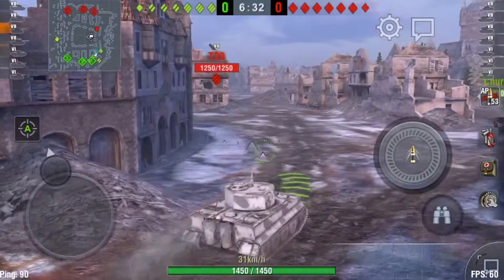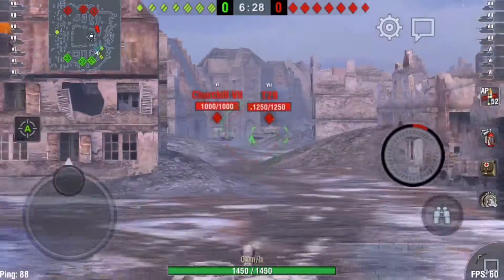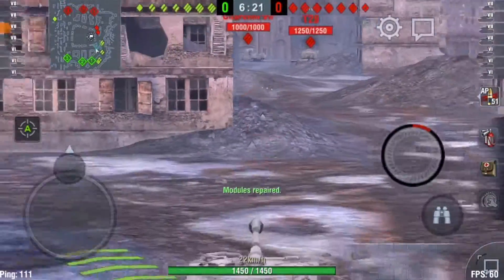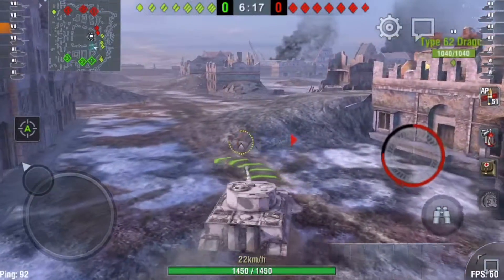Quickly get the T-29 spotted. Let's see if we can get a shot into him — we cannot. They're shooting at us. They bounced off us, but I think they hit our track, which is why I missed that snapshot. It's okay — we're going to flank them because our entire company is going around the other direction.